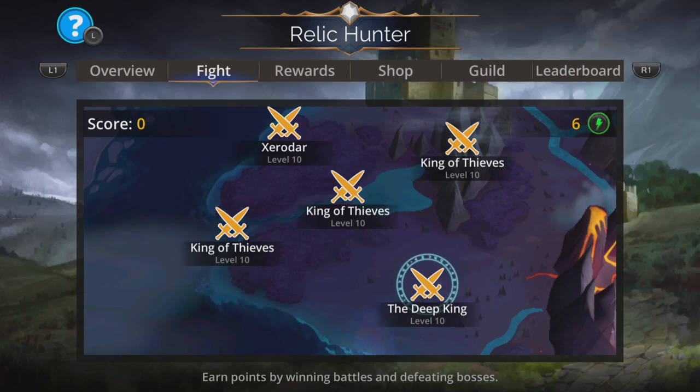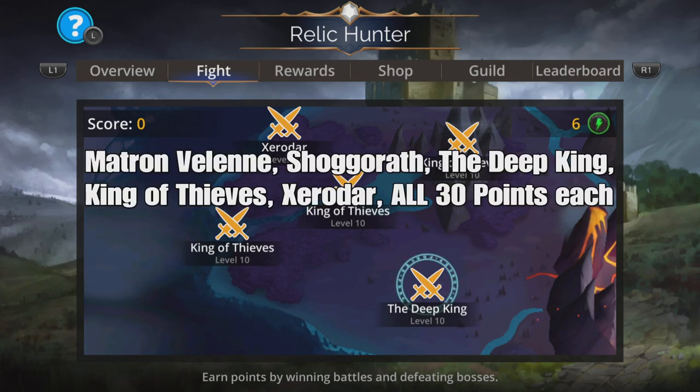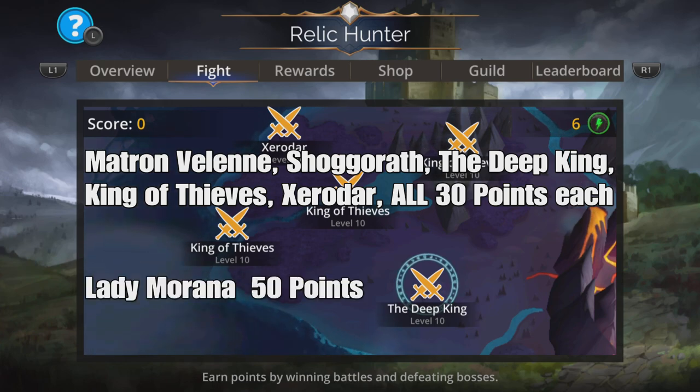Now on to the scoring system - very straightforward. There are six battles you can encounter during this event: Matron Valeni, Shrogerath, the Deep King, the King of Thieves, Zeradar, and Lady Mirana. The battles are completely random but all have an equal chance of appearing on the map. The scoring system: Matron Valeni, Shrogerath, the Deep King, the King of Thieves, and Zeradar are all worth the same amount - six Ancient Weapons. Lady Mirana is worth more - she is worth ten Ancient Weapons. Each Ancient Weapon is worth five points.